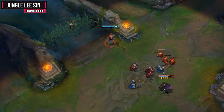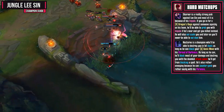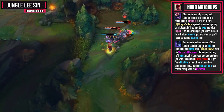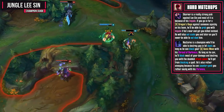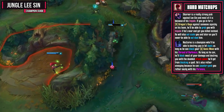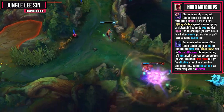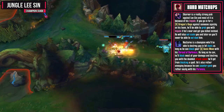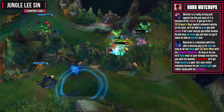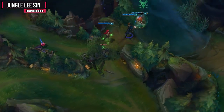Now I'm going to cover a couple of hard matchups. First up is Skarner — he's a really strong pick against you basically all because of his Impale. If you go in for a Dragon's Rage against somebody squishy on his team, he'll be able to grab you with his Impale if he's nearby and get you killed instead. He's then going to outscale the crap out of you and you're not going to be able to out-duel him at all. Next up is Nocturne, who will destroy you in 1v1 duels as long as he can block your Sonic Wave with Shroud of Darkness. As long as he blocks it, he'll stop most of your damage and destroy you with the doubled attack speed he gets from blocking that spell. He's also pretty annoying because he can counter gank you rather easily with his Paranoia.